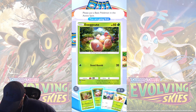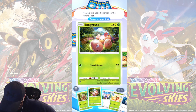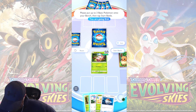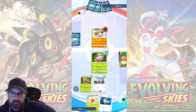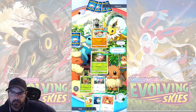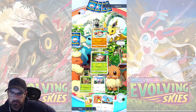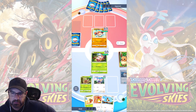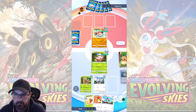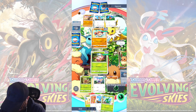Alright, let's see what we got. Start with my trusty Exeggutor. And then we'll put Pinsir here. And Paras on the bench. And start. Oh, he's gonna die fast. Actually, the Clobbopus needs two energy. Okay. I like to start doing some damage. If he turns into Grapploct, then we'll probably have a little bit of trouble. But we'll see.